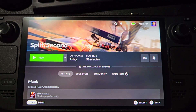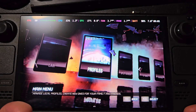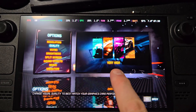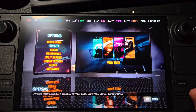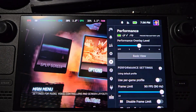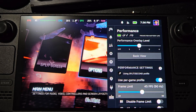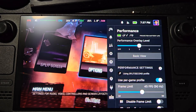Now we are ready to configure the game and Deck settings to support the higher frame rate. Run Split Second from Gaming Mode. From the main menu, select Options and verify your resolution is set to 1280 by 800. Under Quality, set it to Very High — even if you turn this down, you cannot get sustained 60 FPS and the game will feel jerky. I spent a whole hour trying to figure out if I could get 60 and the answer was no. Turn off V-Sync and you're done. Click on your three-dot button, aka Quick Access, and scroll down to Performance settings. Check Use Per Game Profile. If you're on the OLED, set it for 45 FPS, 90 Hz. If you're on the LCD, set this for 40 FPS, 40 Hz.